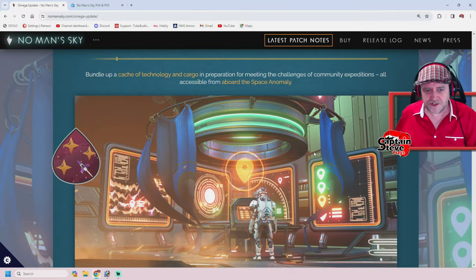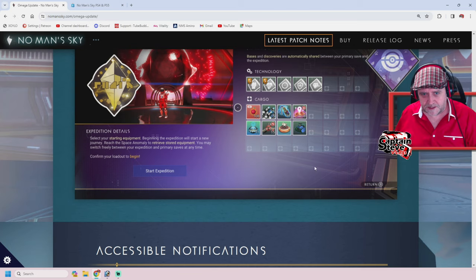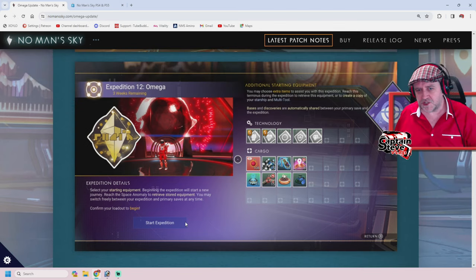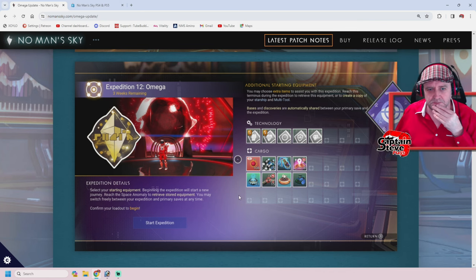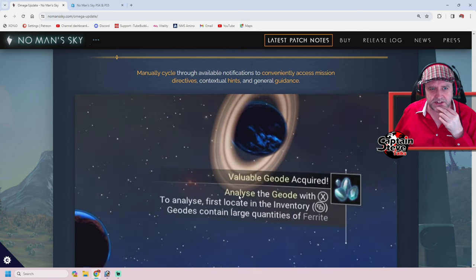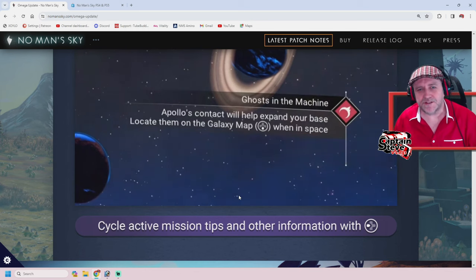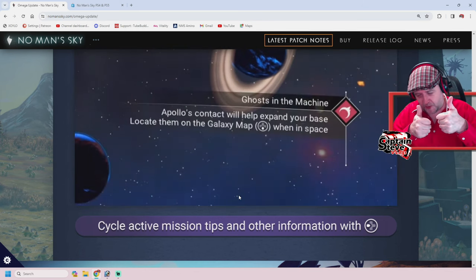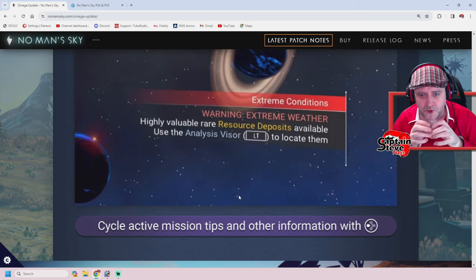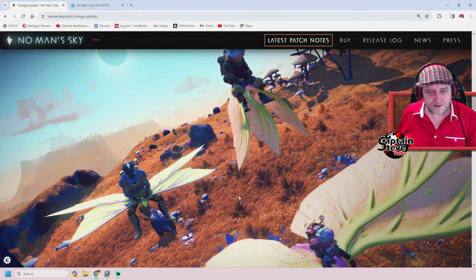Prepare expedition provisions — bundle up a cache of technology and cargo in preparation for meeting the challenges of community expeditions, all accessible from aboard the Space Anomaly. Accessible notifications — manually cycle through available notifications to conveniently access missions, directives, contextual hints, and general guidance. This has been needed for such a long time — it's just a left press and it is so needed. That's a great quality-of-life improvement.